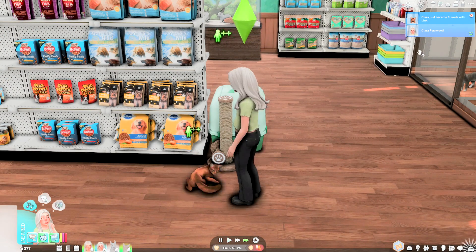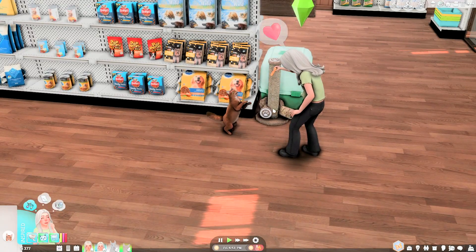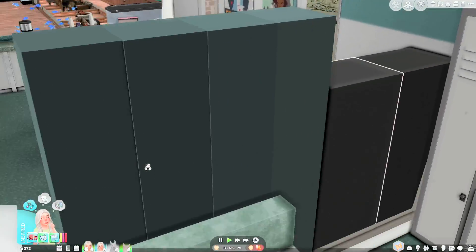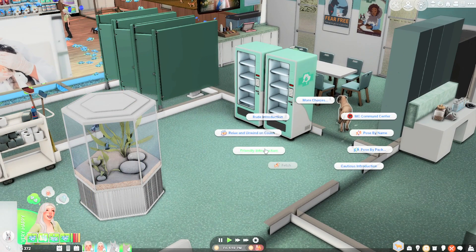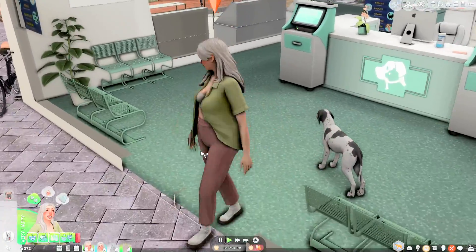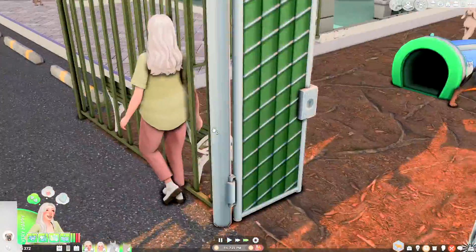I wish I could take all the animals, but I think I'm only gonna get two — one cat and one dog. We're gonna have Clara get a cat and then Dahlia is gonna pick out a dog. Let's introduce ourselves to Missy — oh, it's a girl, sorry Missy. So we're saying hi to Oreo and then we're gonna go say hi to Missy.